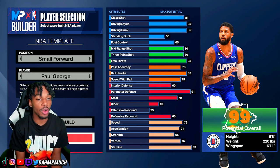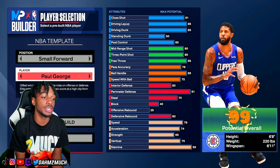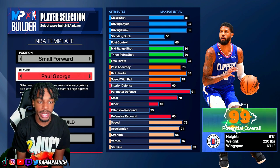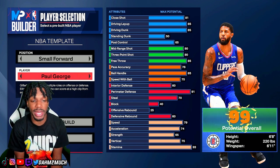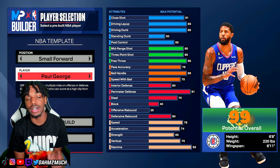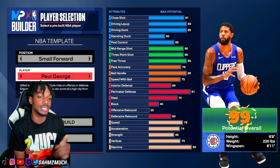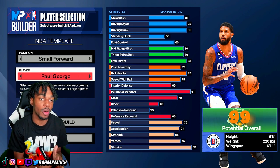As you guys can see right here, we are on Paul George's NBA template. Looking at this build, it gives a description: 'gifted wing can play multiple roles on offense or defense, elite perimeter defender who can score at a high clip from any level.' In my opinion, this is probably one of the best, if not the best, NBA template builds on this game. But there are a few flaws about this build and a few bad thresholds you almost unlock, literally being like one stat away, so I felt like I had to change it on my Paul George version.